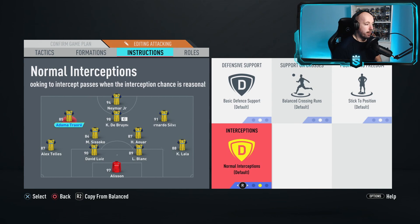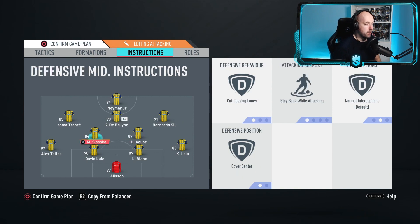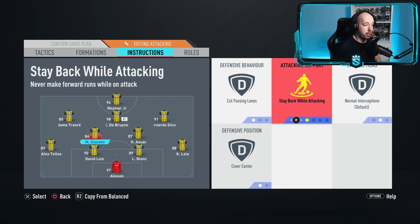I manually control what the LAM and RAM do - I use the left and right bumper buttons to tell them to make runs when I want, and you can do one-twos as well. These two players have plenty of speed and stamina, they'll get up and down. If you control them in-game and tell them what to do you'll make use of them, and they'll also defend and get forward independently.